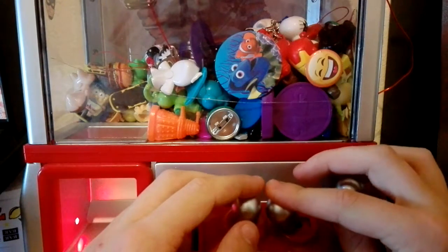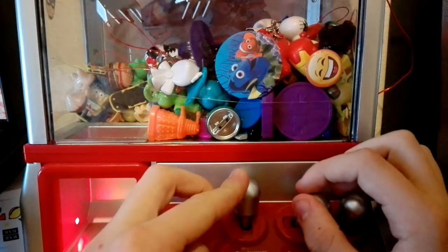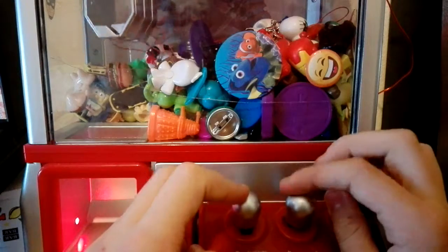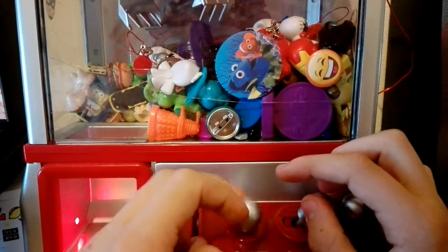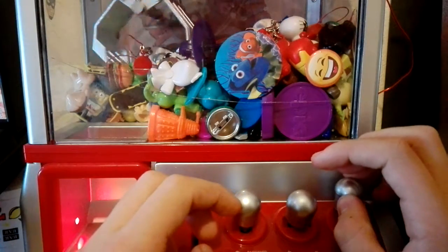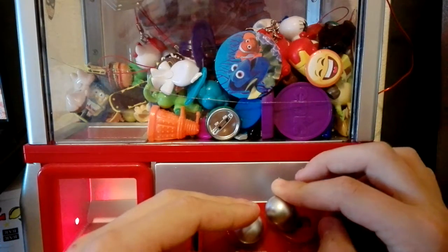I've restocked it with the Hello Kitty Kiss figures, but there's a big 'but' here — they're heavy and they do have strings on them, as you can see. Sometimes they don't pull in as much as you want, as you can see with the claw.